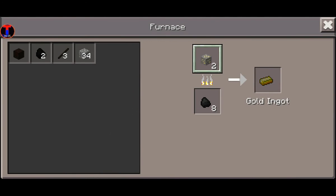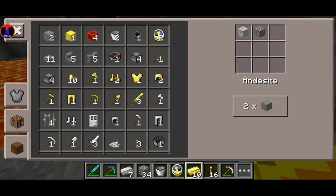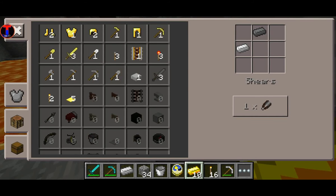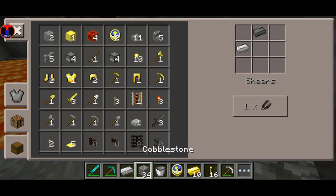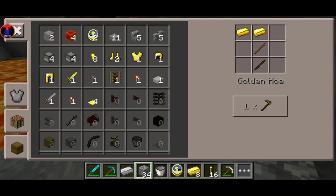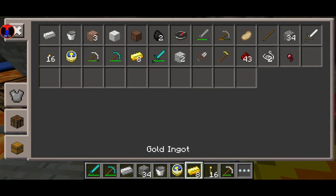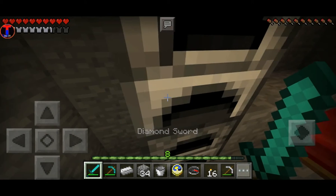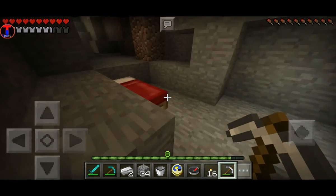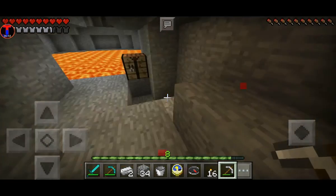Ten gold again. A compass and shears, why not. What else do I need? If I want to start a farm I'm gonna need a hoe. I think that'll do. A clock, a compass — this is a pretty good start, I guess, well not a start but a pretty good game map.